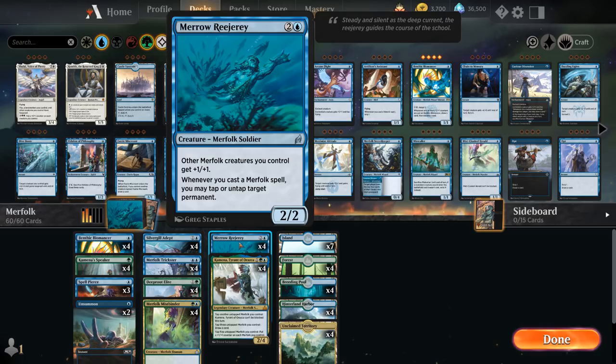Three mana for a 2/2 Merfolk Soldier giving other Merfolk creatures we control +1/+1, so it gives us yet another Lord in the deck. And whenever we cast a Merfolk spell, we can tap or untap target permanents — so we can use it to untap our own lands to help us empty our hand faster, or tap down blockers so we can keep attacking.